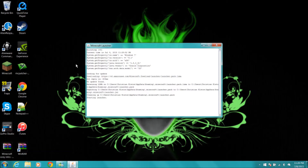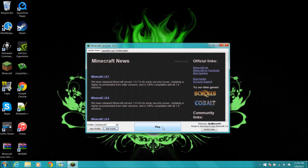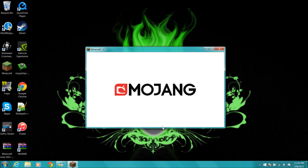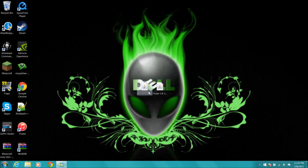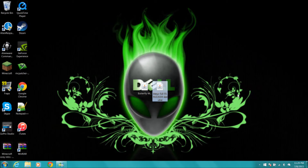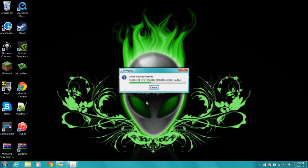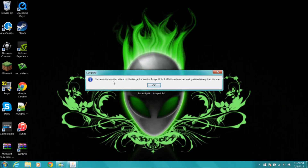Make sure you run Minecraft 1.8 first. Then open the Forge installer and open it with the Java TM Platform SE Binary. If Install Client isn't already selected, click it and hit OK. It'll download and say 'Successfully installed Client Forge for this version.' Go ahead and hit OK.